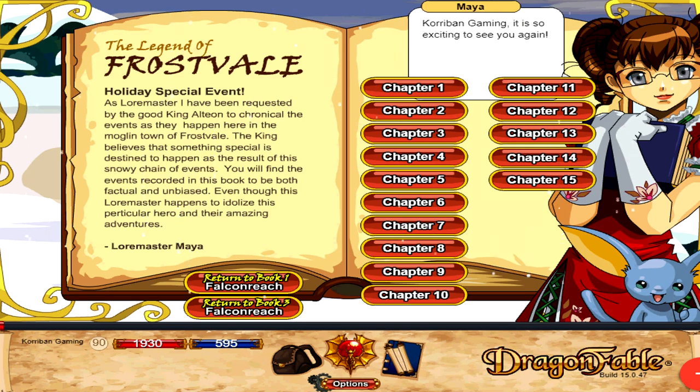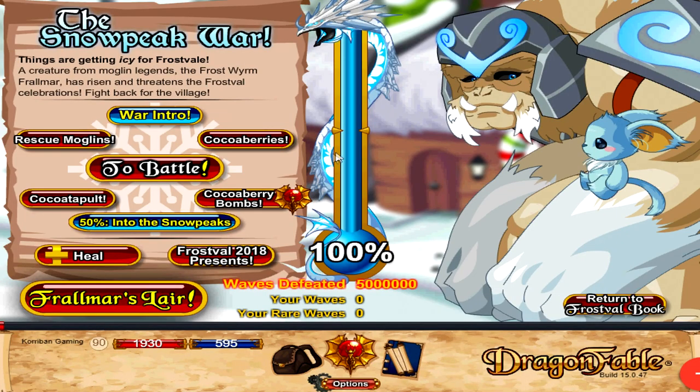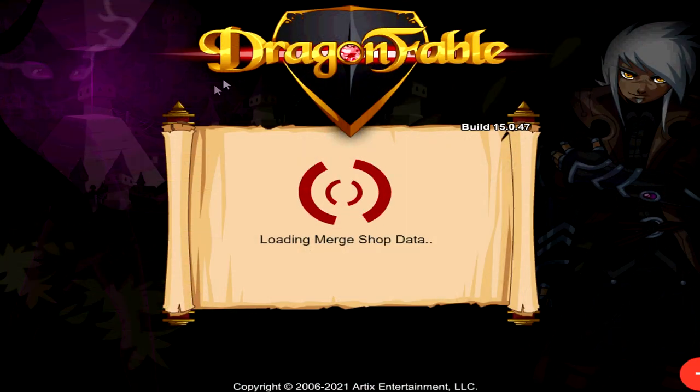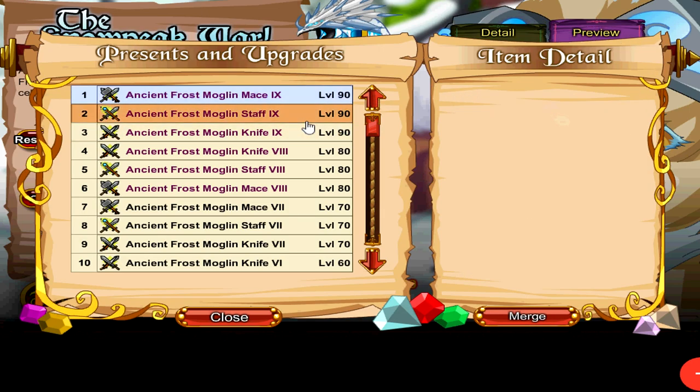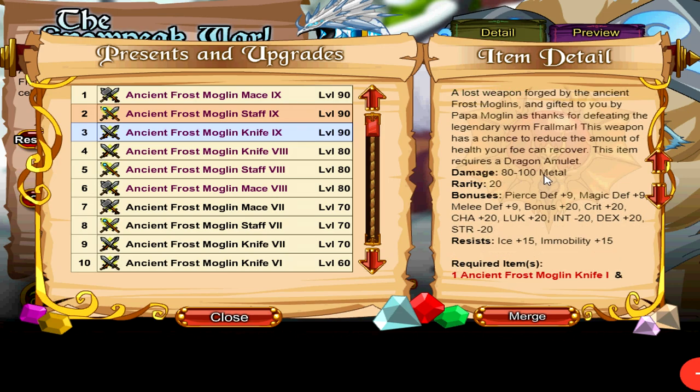The last item for Frostval comes from inside of Chapter 13 Act 37 — the Snow Peak War. You need to complete the quest as well as the boss fight to get the materials to merge into the Ancient Frost Moglin weapons. This weapon is the current best in slot for ice resist for a weapon, giving a whopping plus 15 ice resist. On top of that its on-hit special can inflict a plus 10 health resist to your enemy for 10 turns, which is great for monsters that have a lot of healing like Heartier and Yuma inside the Inn challenge, or if you just need very high resistance for something like the Phrelmar fight.